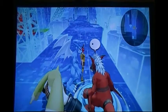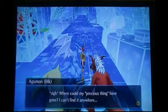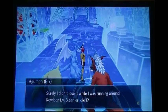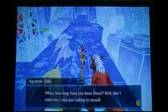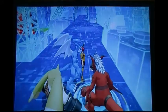Alright, so when you get into Kowloon 3, you'll have black Agumon right here. We'll go ahead and talk to him. He's looking for his precious thing — he's lost it somewhere. So we'll respectfully go and look for that for him. Whether we really want to or not, we don't really have a choice. So we'll head off that way.